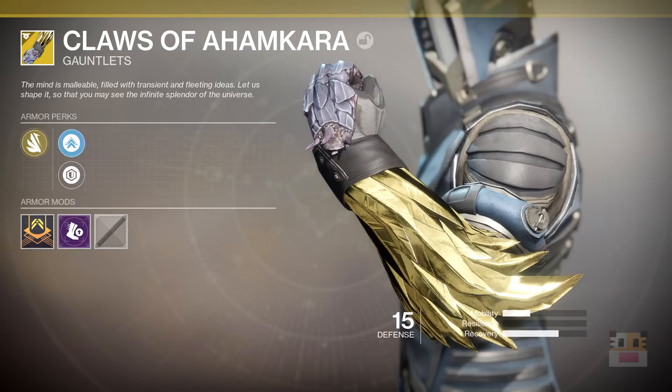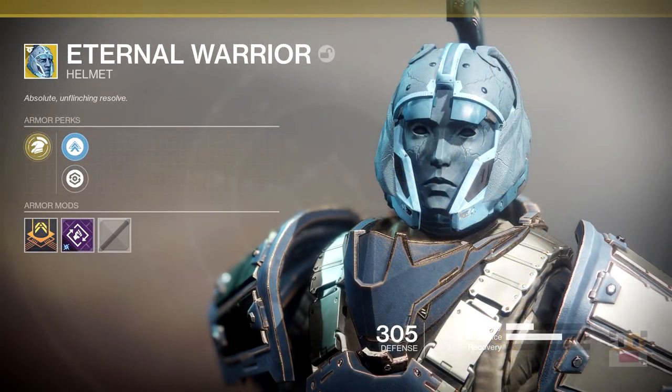Coming up next is the Eternal Warrior, another returning exotic Titan helmet. It gave you Unstoppable — absolute unflinching resolve. While using your Striker and leaping through the air to smash, you are more resilient to damage. This could be very useful in the Nightfall for high scoring, because I cannot tell you how many times I've died while flying through the air with my Striker. This will make Striker a very, very tanky build with a lot of Masterwork cores. The armor perk picture is of a Fist and Arc — perhaps hinting to the Fist of Havoc, or having to do with your melee charge.